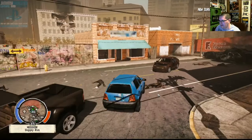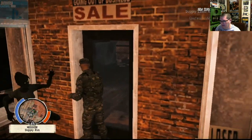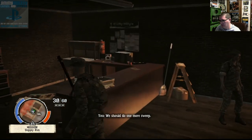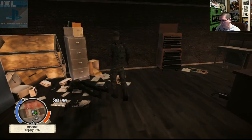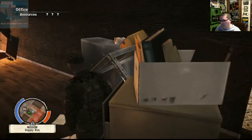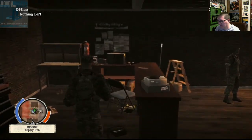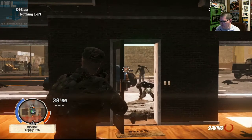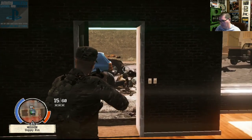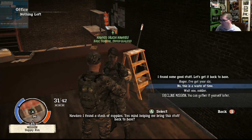I guess we'll go over here — now there's no one to save. I'll get in the middle of a mission and then it'll say, save somebody, and I'll finish my mission, and we'll have time. I hate that. In this one, there are danger areas — like when it's red, it's a danger area. Oh yeah, they're coming. Can't believe the Zeds didn't hear that. I found a stash of supplies — mind helping me bring this stuff back to base?